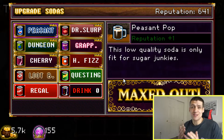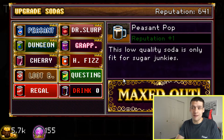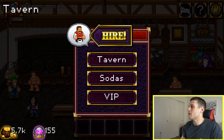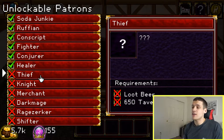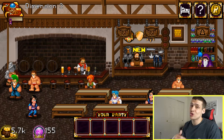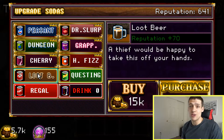The other thing you can buy from the tavern owner is sodas, and this is where the theme of Soda Dungeon comes from. You cannot attract different patrons until you offer them the best soda. There are different types: peasant soda, Doctor Slurp, dungeon mist, and sodas like that. If you go to the question mark, those are all the different patrons you can unlock. The next one I need to unlock is a thief — he requires loot beer as a soda and 650 tavern rep. Once you get to the next dimension, you do lose your sodas, so you have to go through this phase all over again, but you can usually do it way quicker.